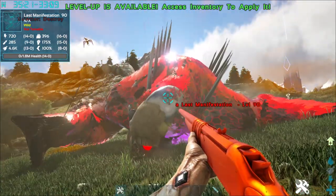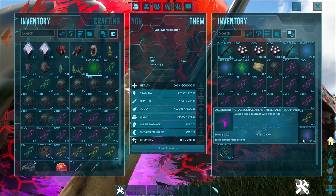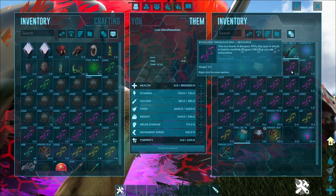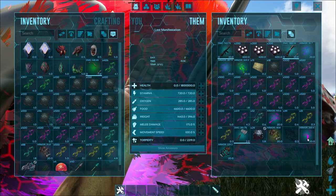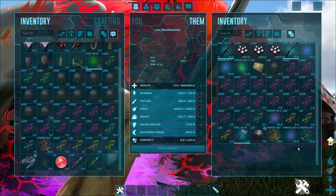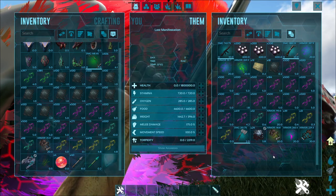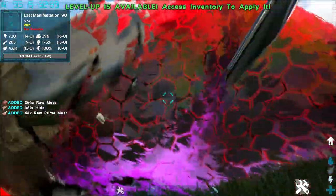Once you kill the Last Manifestation, you can access its inventory and you get quite a hefty reward. You get 600 Black Pearls, an Ascended Assault Rifle, Ascended Crossbow, Ascended Saddles for the Hybrids, a lot of DNA, some elements back, more Ascended Saddles, some Mastercraft Saddles, and this — Stormans March Summoner. What is this? I have no clue, but let's take a look. Since you offered me an axe, let's see what happens if you harvest it — you just get raw meat and raw prime meat. That's it.